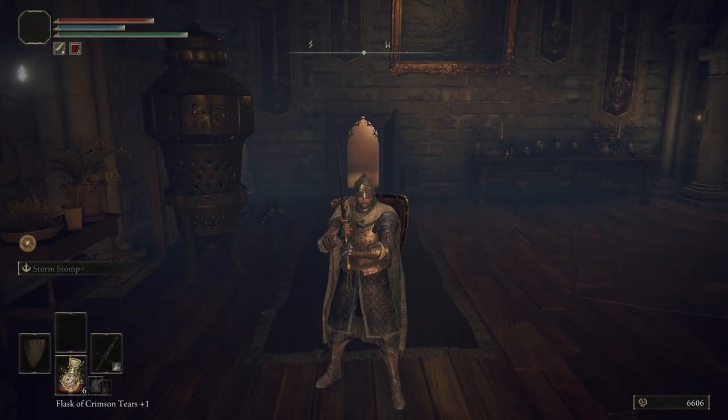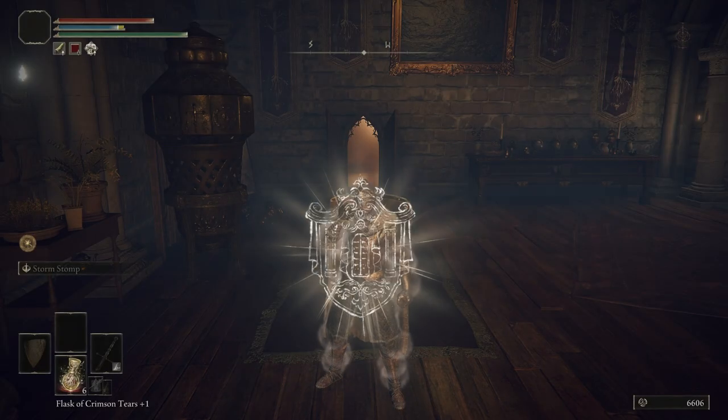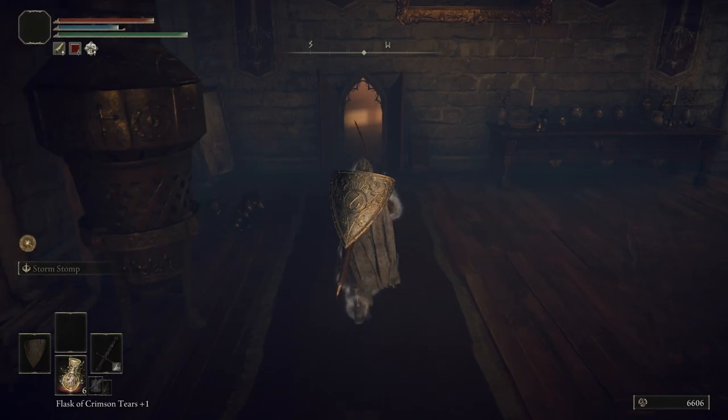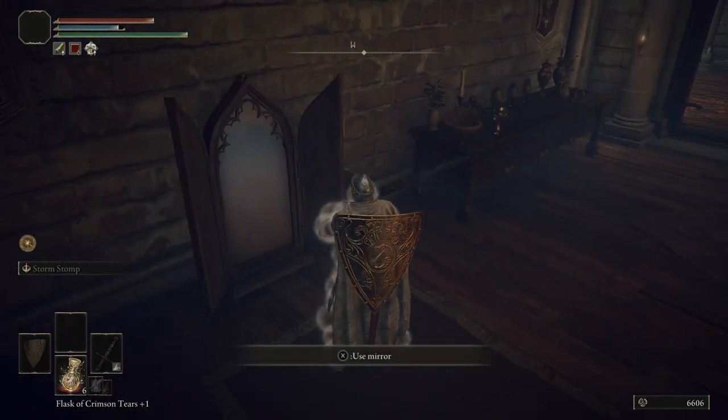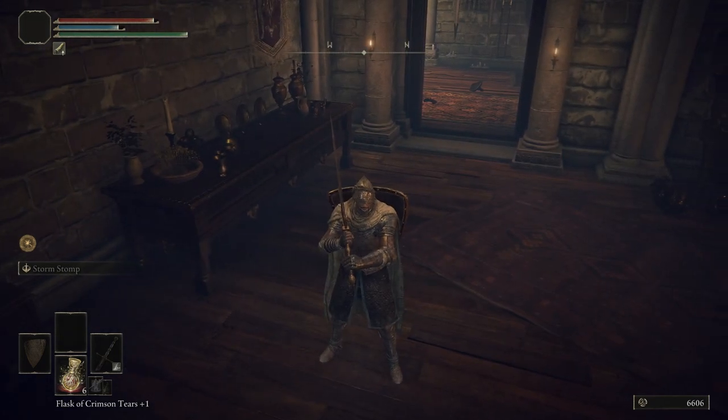Let's talk about the Baldachin's Blessing real quick. As soon as Fia gives you the Baldachin's Blessing, you're going to get a health debuff. You'll know you have it because if you look at the bottom of your stamina bar — the green bar — you'll see a red square with a downward arrow indicating your hit points are lowered. The way to get rid of that is to go into your inventory and use the Baldachin's Blessing. Once it dissipates, that debuff will go away. Also, there's a mirror here if you want to change your character's appearance. The debuff is now gone.